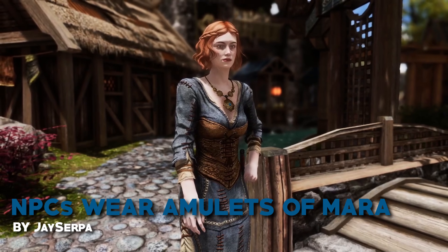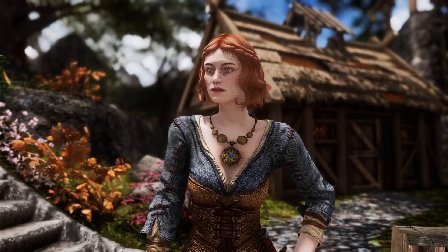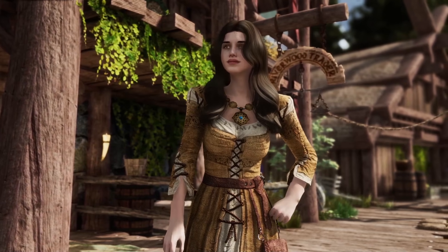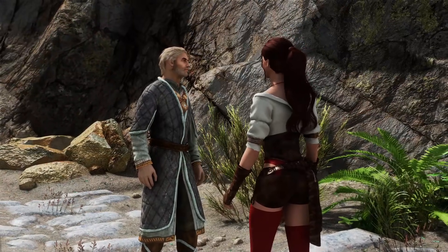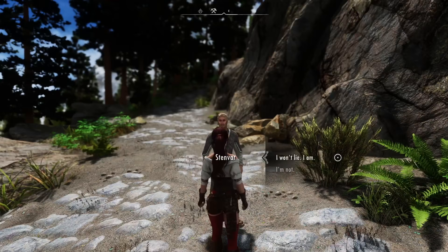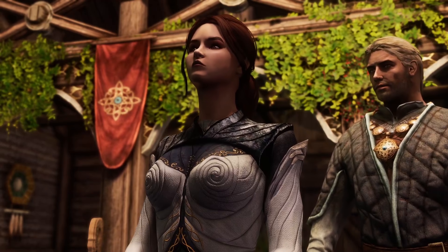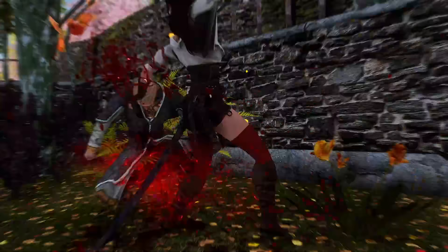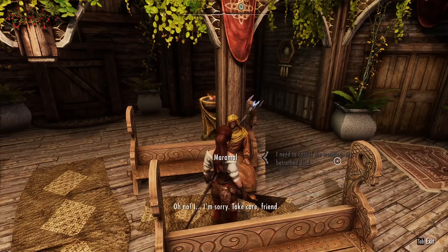We've got NPCs Wear Amulets of Mara. In vanilla you would always be the one to put on an amulet of Mara and admit you're single, but with this mod other NPCs will also be wearing it, letting you ask them out when you meet all the requirements. This mod adds a whole new layer to the marriage system in game — once you ask someone out you can go to the temple and have a beautiful wedding. It also fixes a bug that locks you out of getting married if your spouse gets into an accident, letting you cancel the wedding in that specific scenario.